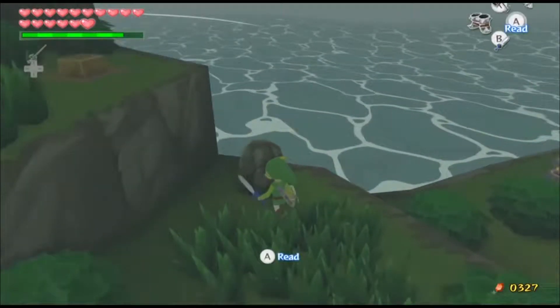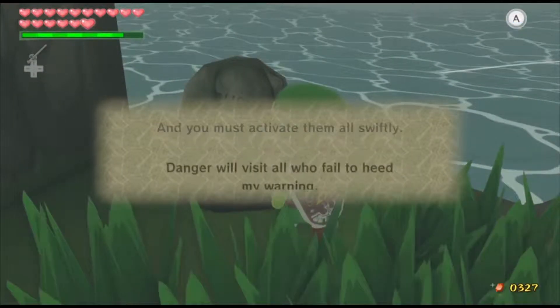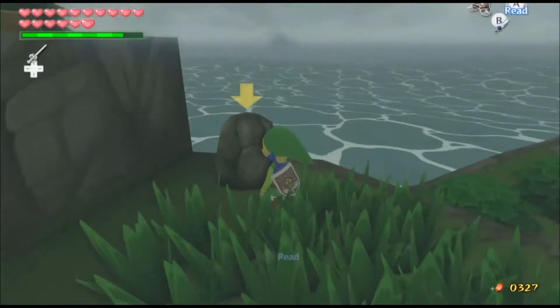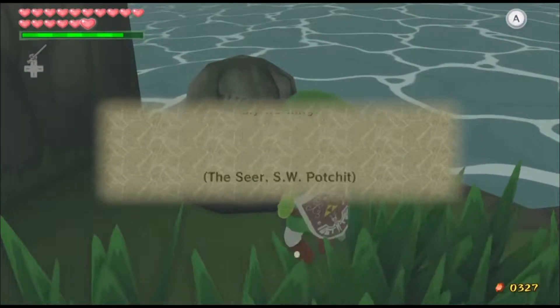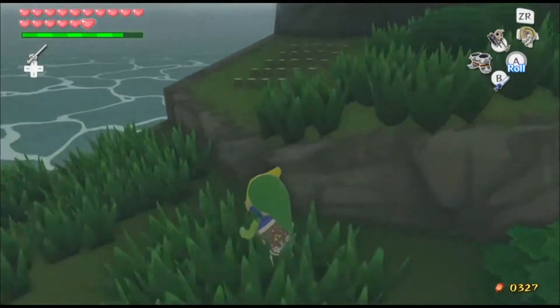Let's see what this stone tablet says: 'You must activate all four switches on this island and you must activate them all swiftly. Danger will visit all who fail to heed my warning. The Seer SW Pochet.' Wow, I never really read this before.